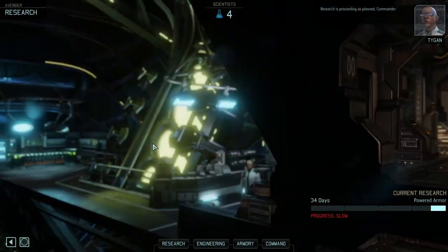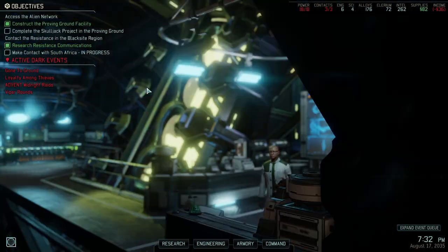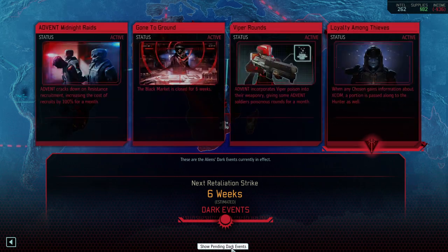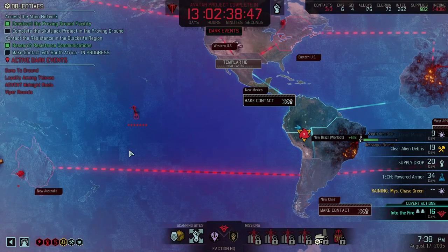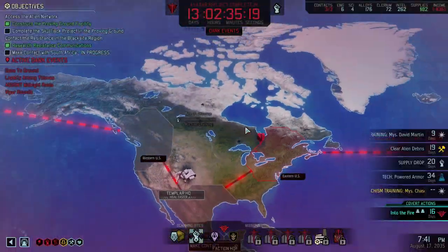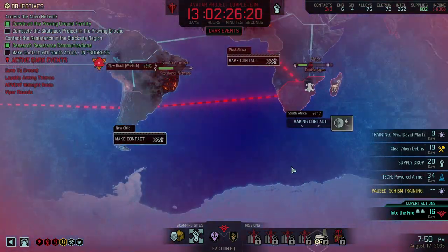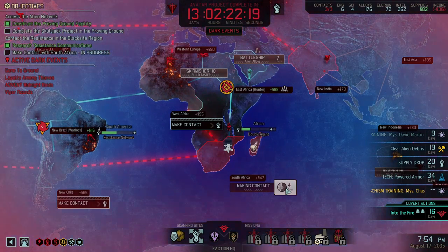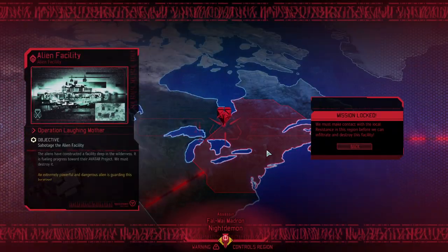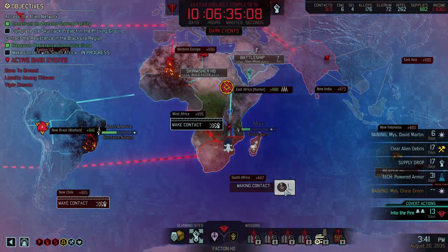Do we have a facility lead? The answer is no. That is bad. Checking dark events — still the same active ones, so it looks almost like permanent dark events, but we'll continue to check that. We could go for this alien facility here — no, we can't. Cannot go for any of the alien facilities. The black site mission is probably the next thing we need to pull through. There's an alien guardian — not necessarily a problem now, but it will become a problem soon.